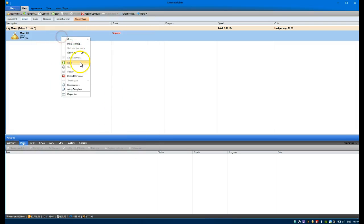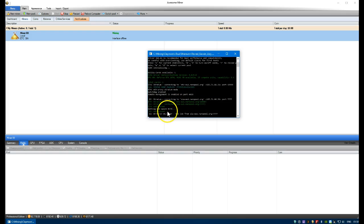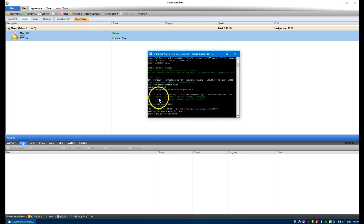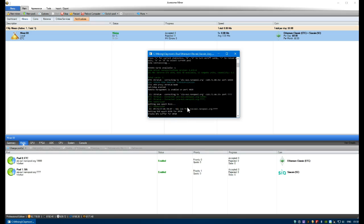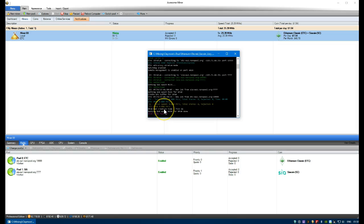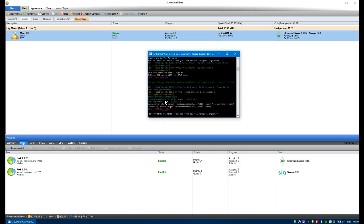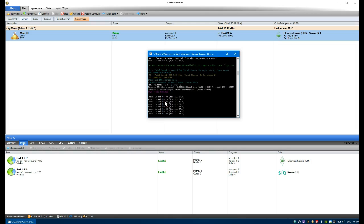Go back to Awesome Miner, add the colon and port number, click OK, and now if we Start again you'll see it picks up both coins - there's SIA coin and also Ethereum. The hash rate and power distribution between the two coins is controlled by a setting called dcri. Normally it's 30 by default - that's basically telling how much hash rate you're giving to your altcoin.